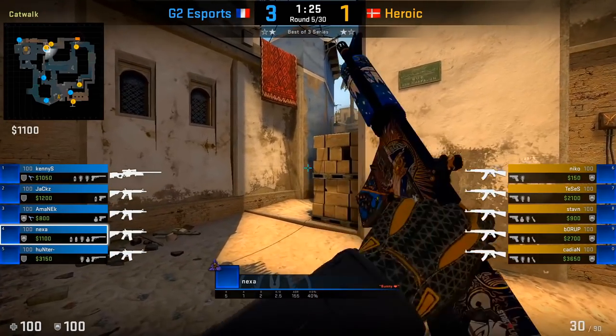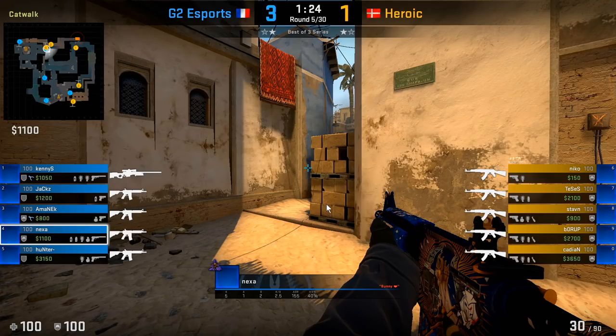This is the bricks off angle that Nexa uses a lot. The reason this angle is so powerful is that when the T's come in, if they decide to clear ladder room from a wider angle, he's actually going to see their shoulder as they put their backs against the wall. Also, if they decide to go towards B, the first contact point T's normally expect is get-right or upper B — they're not gonna expect Nexa to be playing this angle so closely to them.